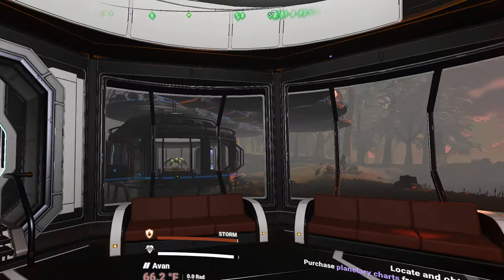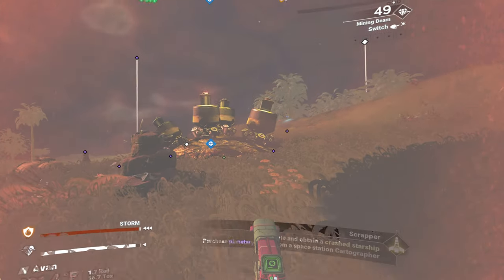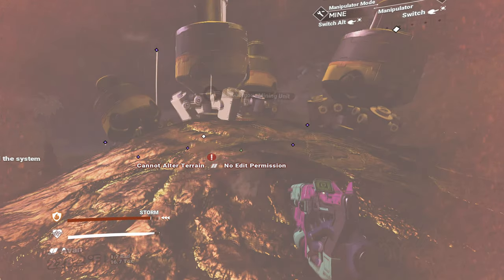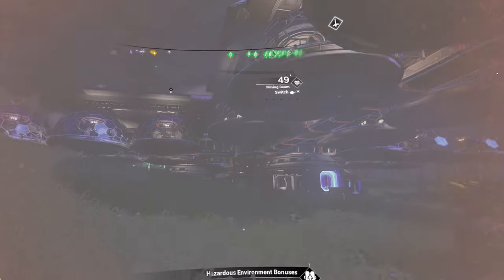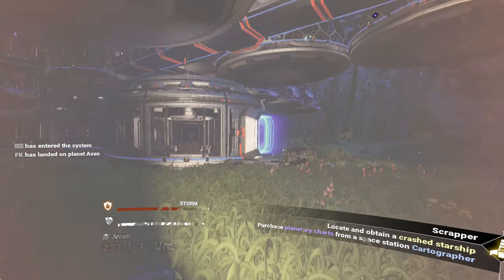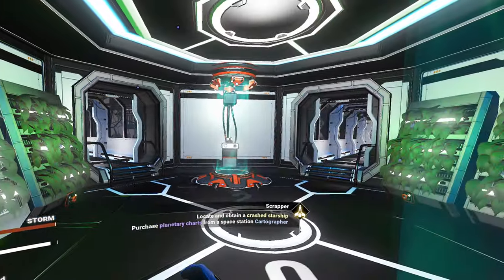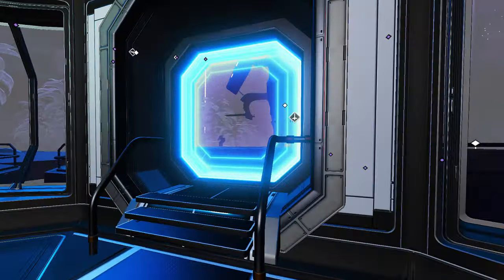Is anybody home? Doesn't appear to be. Autonomous marine — oh, no edit permission because it's someone else's base. That sucks. How am I going to get back up there? He's got teleports inside — one of them goes up there, I just have to figure out which one. Try this one. Yep — all right, that was easy enough.